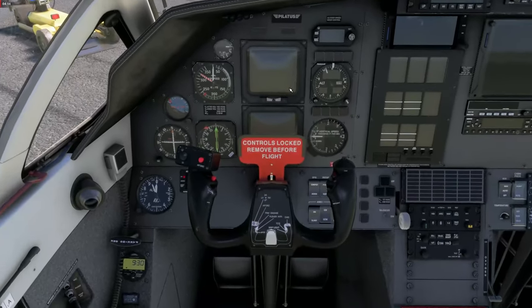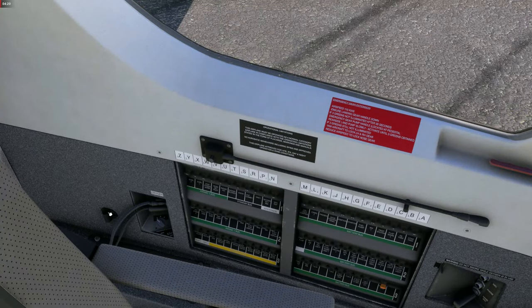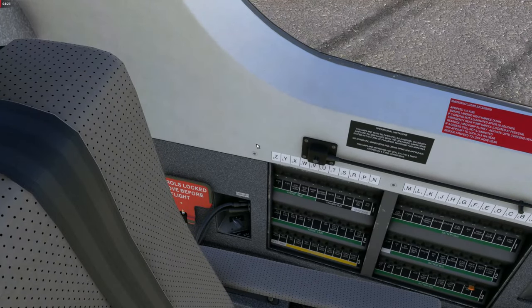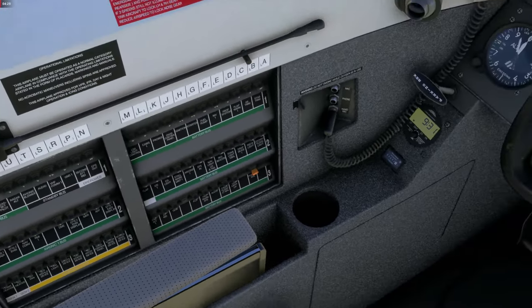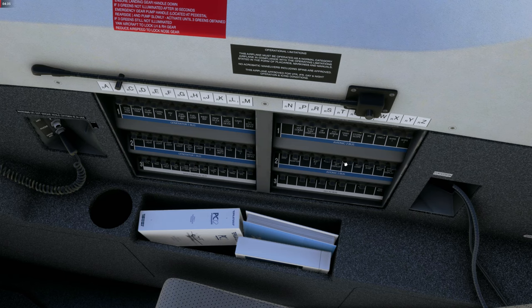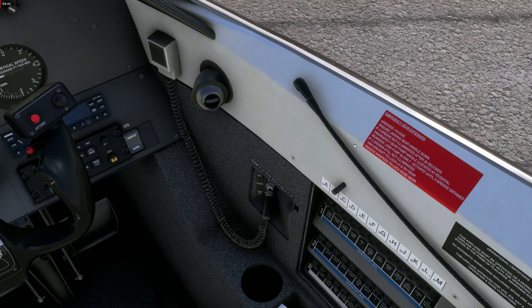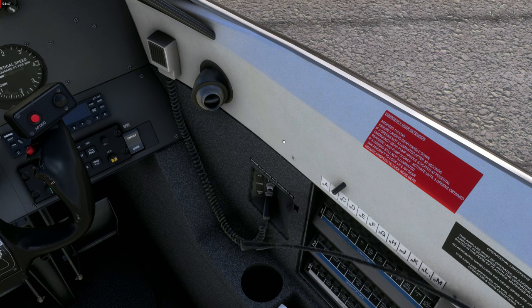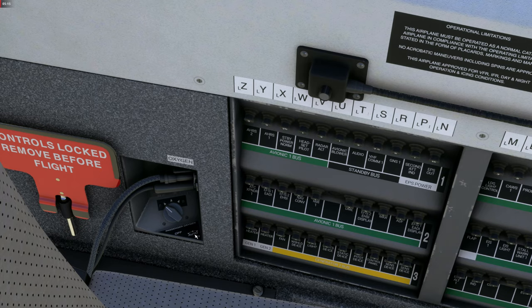Now we close the forward door and click the handle to secure it. The doors are closed and now we remove the gust lock — the first click puts it in your virtual hand, and then you place it back to the left of the pilot seat. By removing this control lock, the external static elements around the aircraft will also be removed. The circuit breakers are modelled and working in this payware addon aircraft, so we make sure they are all in on both the pilot and co-pilot side.